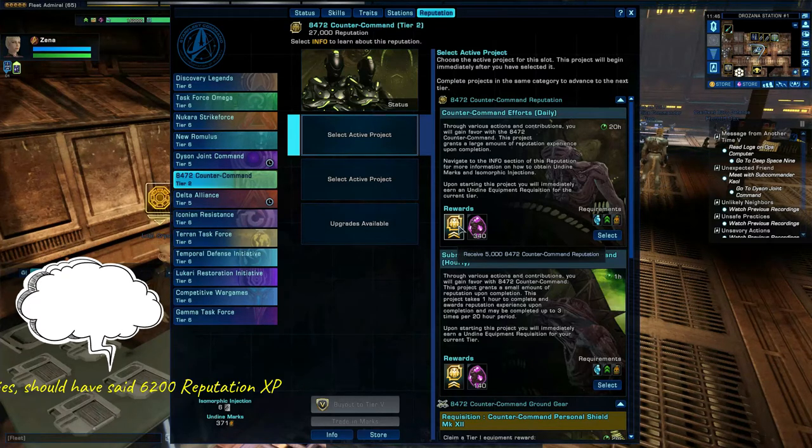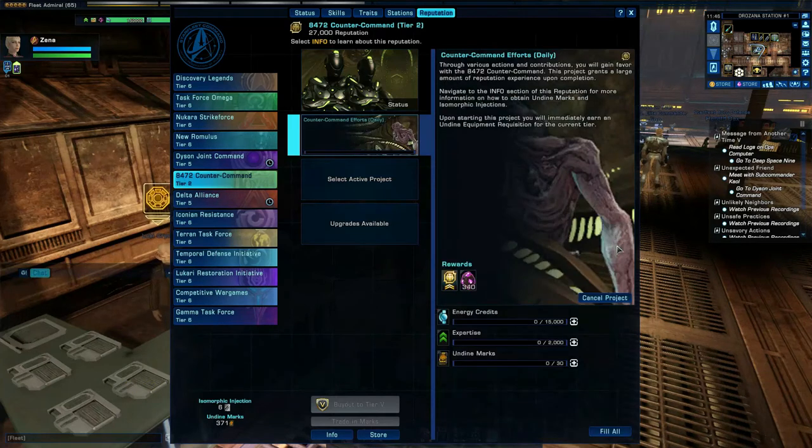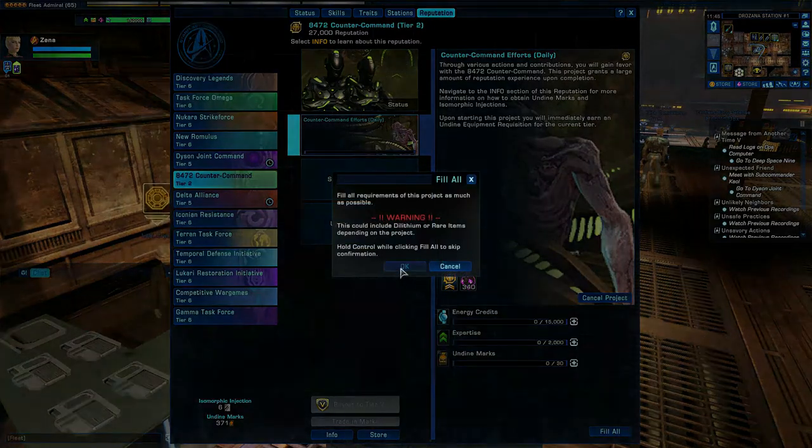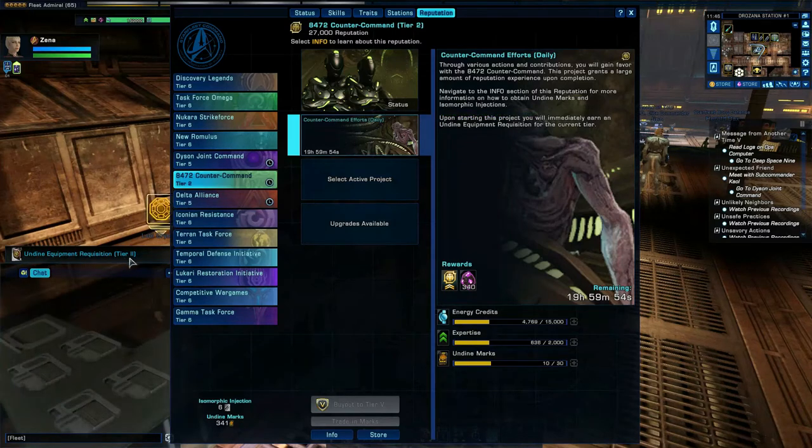These projects are 20 hours usually. Click on 'Select' — as a reminder it's asking you for energy credits, expertise, and the relevant marks and funding. Click 'Fill Out,' let it run, and you gain a little bit of a mini reward every time you do this, which includes ship equipment.